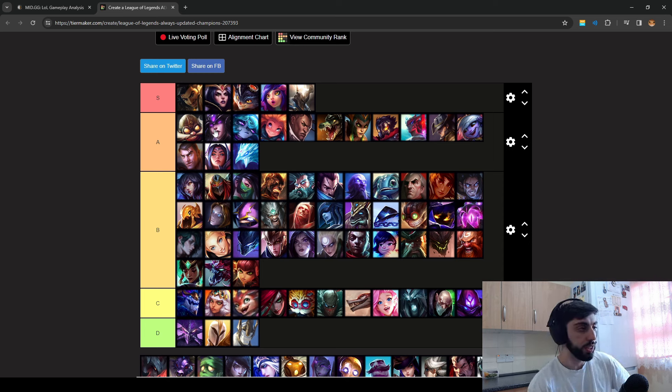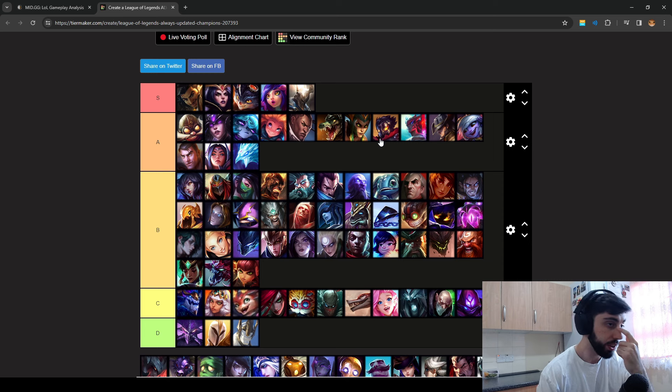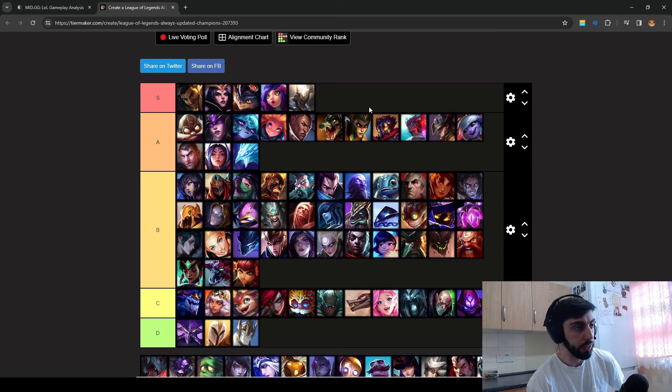Similar to Corki and Syndra, they outscale you, but there are ways to kill them. Same thing with Cassio, but it's just very hard — especially because they're going to buy Seraph's and Zhonya's, and they scale very well. Viktor is super annoying with crazy range. The reason I go Phase Rush into certain matchups like Cassio is it just allows you to do a trade and not take too much damage — as you're running out of the Cassio trade, she'll hit you four or five more times.